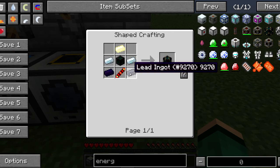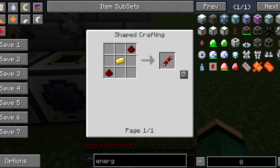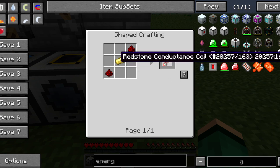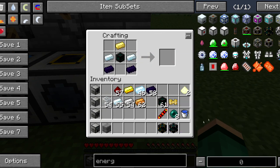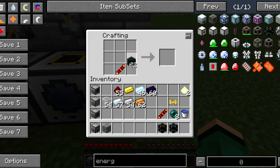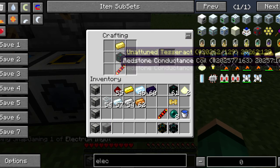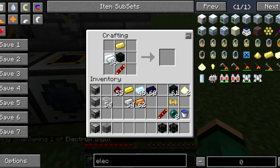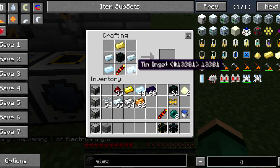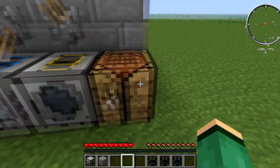The reason it wasn't working is that it requires a redstone conductance coil, not a redstone reception coil — that's something different. The redstone conductance coil is crafted with an electrum ingot and redstone on the sides. Place it on the bottom, then place electrum on top, silver and lead on the sides, and there you go — you get yourself an energy tesseract.